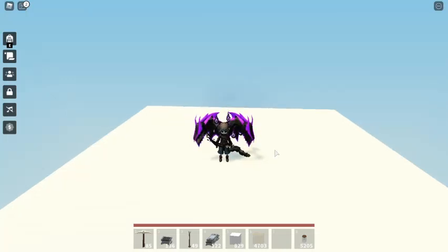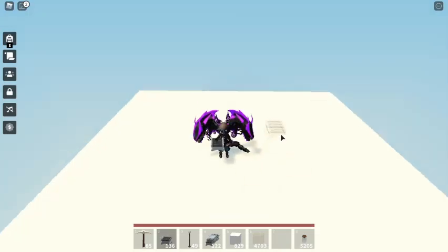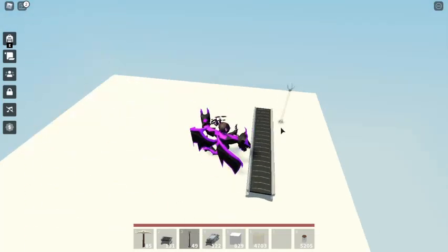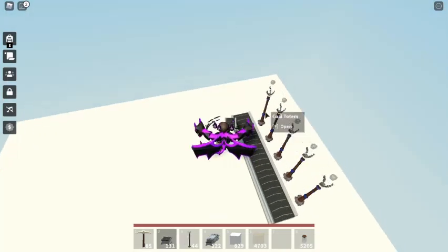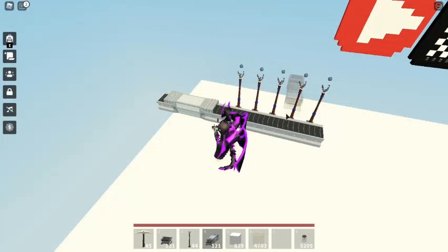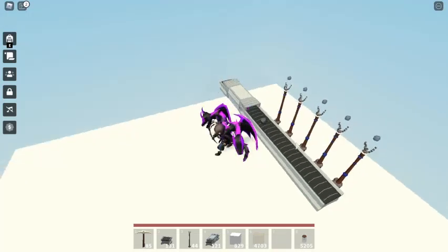Before we start, I will tell you all three important elements that you really need to consider in building the autofarm. The first element is: use a small amount of resources as much as possible. Because if you put too many resources, it can cause FPS drops when many items spawn at the same time on your island. That is the first element — use a small amount of resources as much as possible.